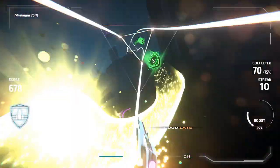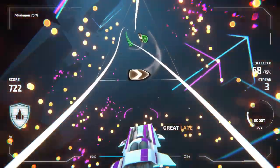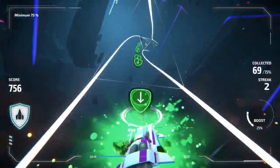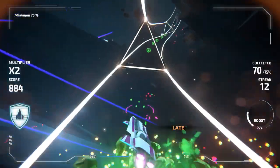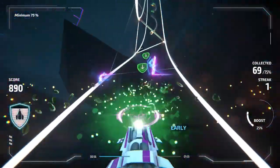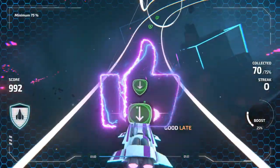But let's take a step back and appreciate the visual spectacle that is Invector: Rhythm Galaxy. This game is a painting in motion, every pixel bursting with vibrant colors that create an incredible illusion of speeding through a technicolor cosmos. It's a visual treat that whizzes by, leaving a trail of awe and longing.